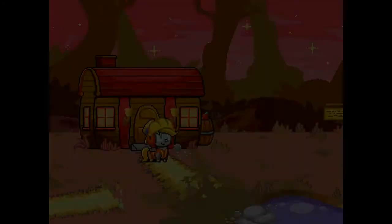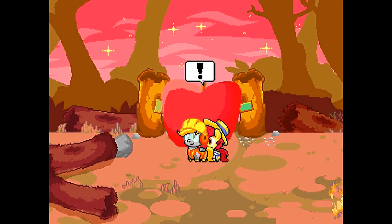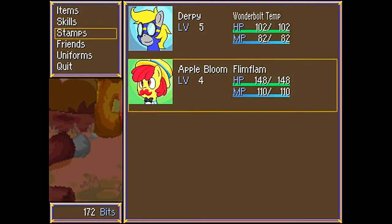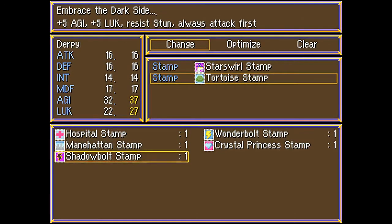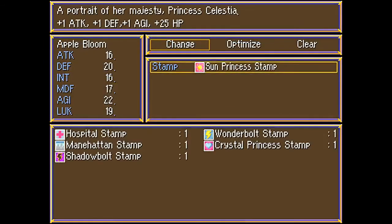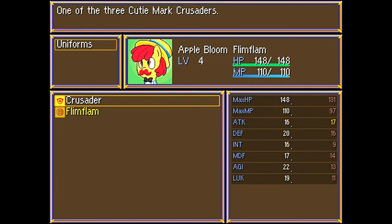I'm just going to keep this as it is. Actually no — what am I doing? I want to change up my stamps. I almost forgot my own strategy. Now I'm ready, because I'm back in my Wonderbolt form with the Star Swirl and Tortoise Stamp. Or you could also use that new Shadow Bolt Stamp, but it's kind of unnecessary considering how fast I already am. I don't think luck has anything to do with Cranglehead Race. Apple Bloom has the Sun Princess Stamp, just because it gives her a little bit more power. Technically I would be a little bit stronger with the Crusader, but because of the amount of strength you get per level up for these two, this one catches up real fast, so it's just kind of flat out better.